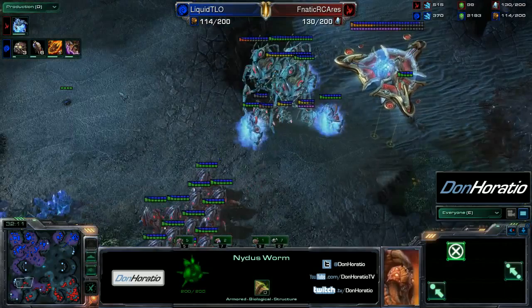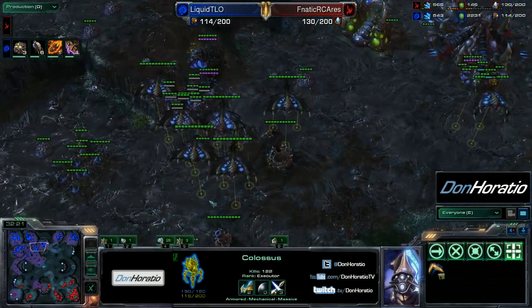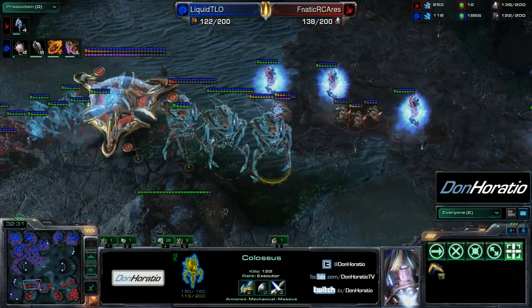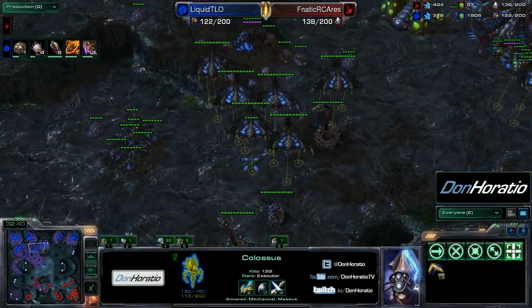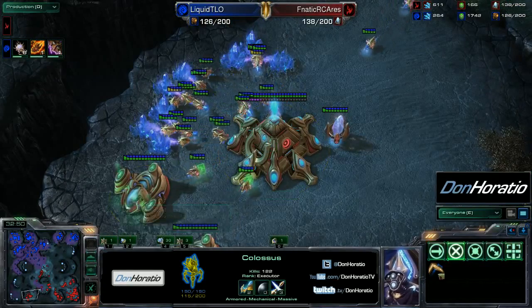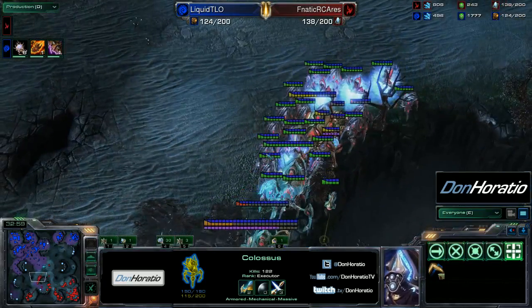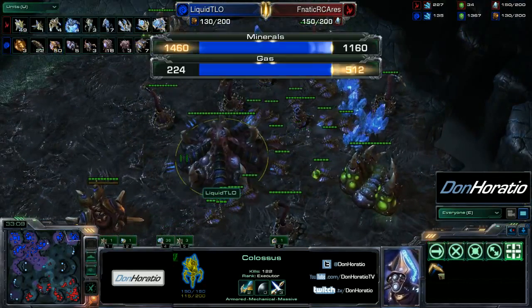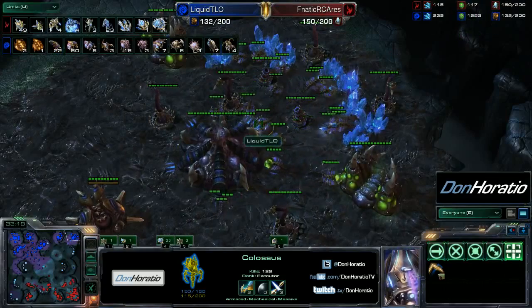A lot of infestors are on the way for TLO — a very excellent choice. At this point in the game you want to rely on energy-based units, because they regenerate energy and retain their usefulness over and over again as long as you keep them alive. Infestors are a great late game unit — you can burrow and run around with them whenever you want. Ares is starting to fall behind a bit more, but he does have a bunch of probes mining and his income might actually be higher than TLO's. Ares has the much bigger standing army.